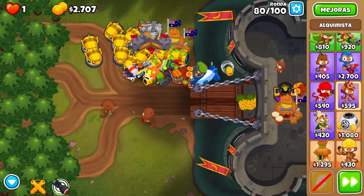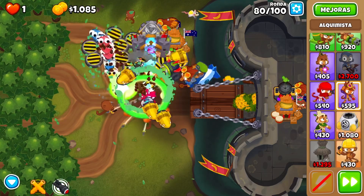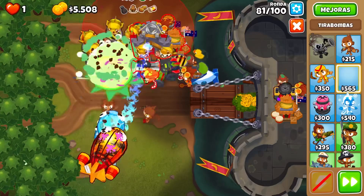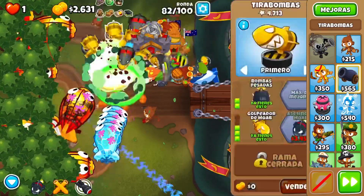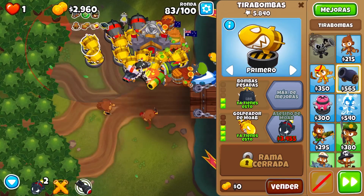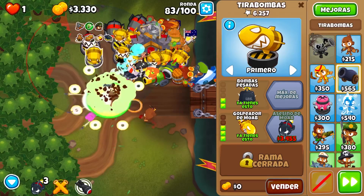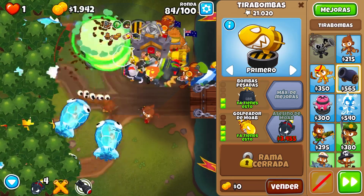Unlike before, it's now not really worth it to just spam all Maulers, because their damage is reduced and the Moab Assassin is unchanged. So this is where the meta changes for the strategy — we're going to be getting a bunch of Moab Assassins at the end, paired with one Sabotage ability, and that will beat the rest of the game. You'll have about 30,000 left over, so I definitely recommend buying more support to make the later rounds a lot easier.